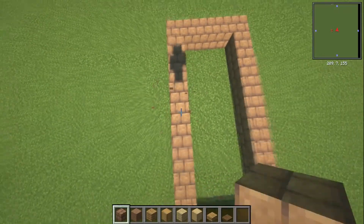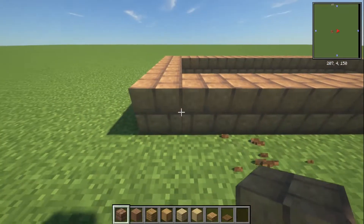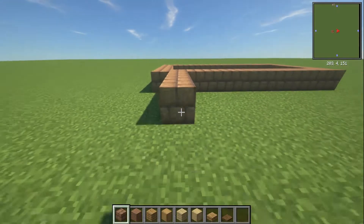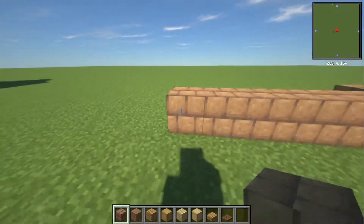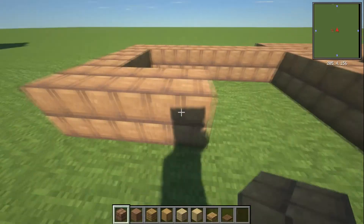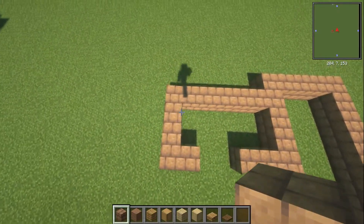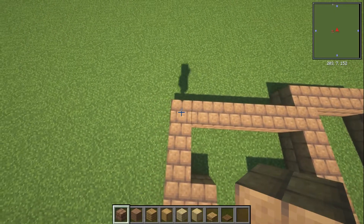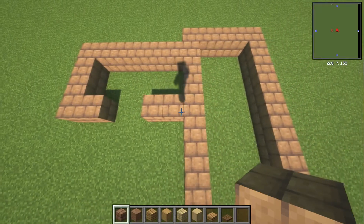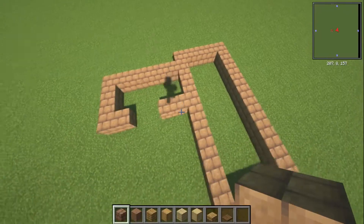Now we're going to go in one block and add six blocks to this, then add three blocks coming forwards. Going across, leave a two block gap on each side — so it's two blocks, two block gap, two blocks. That's what you should have for that. You can join up the shed and everything if you wanted to. Grab some polished deepslate down the side as well — it's just probably easier to put this in now.